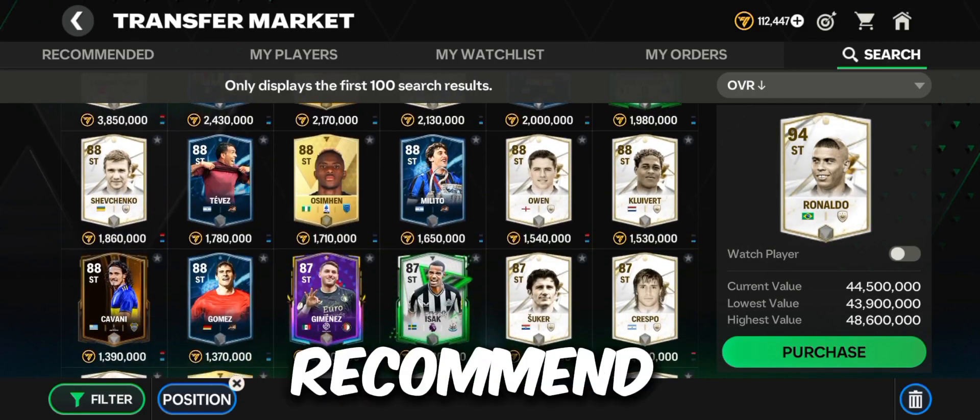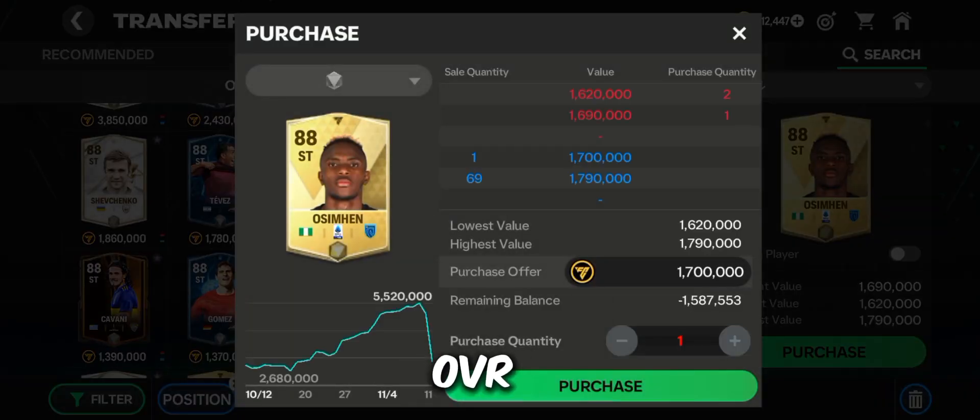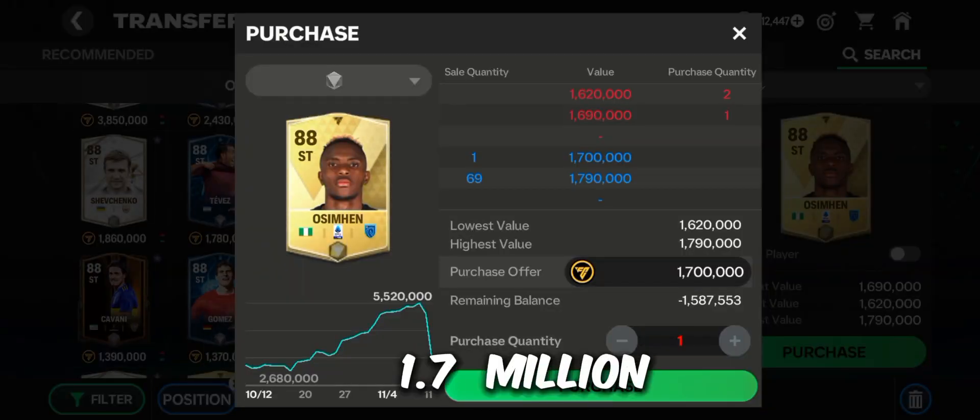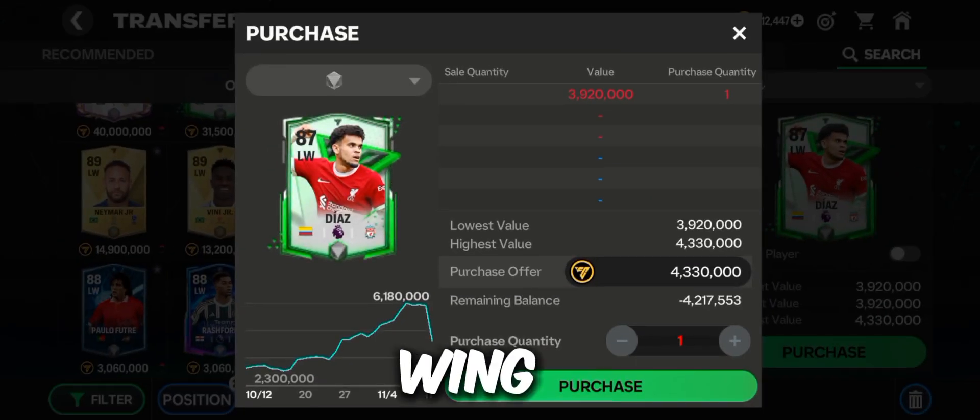For the strikers, I recommend the 88 OVR Obrushiman. As you can see, he has a decent stat and his price is just 1.7 million, so just go ahead and check him out.